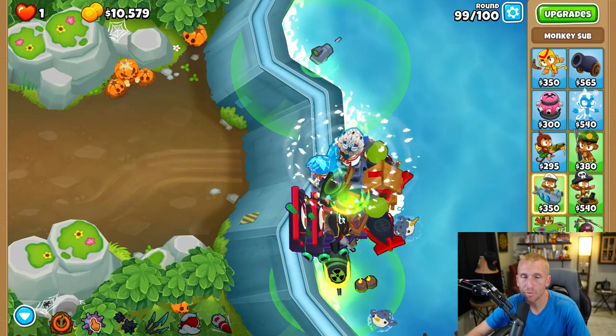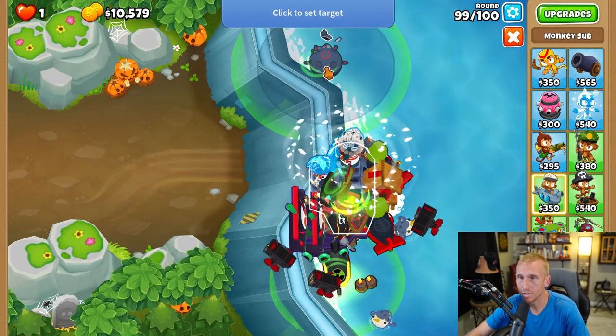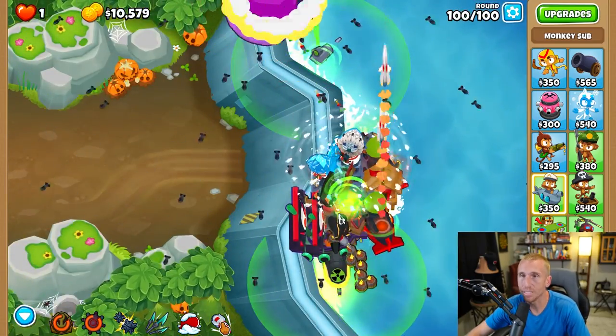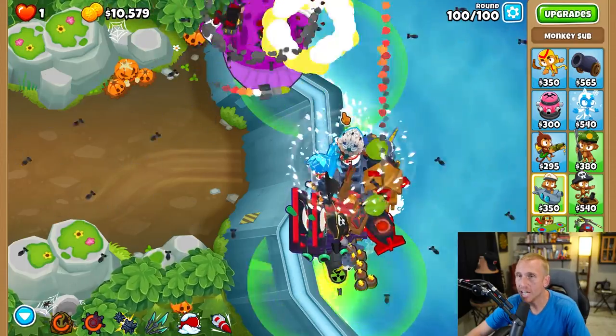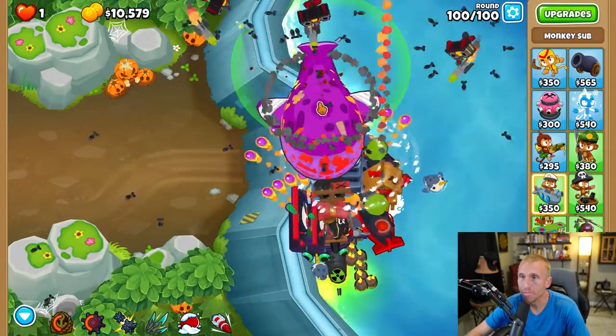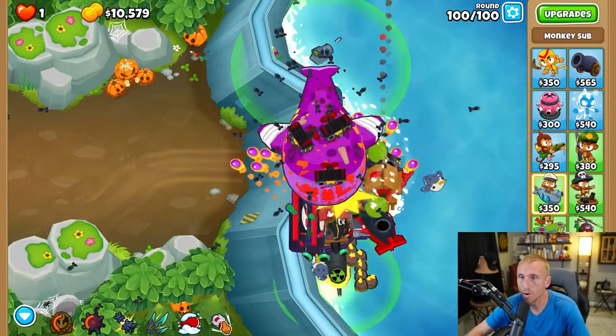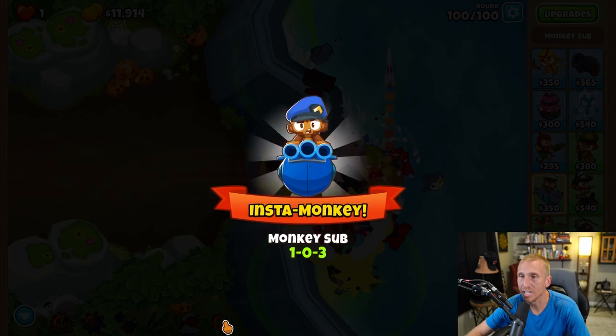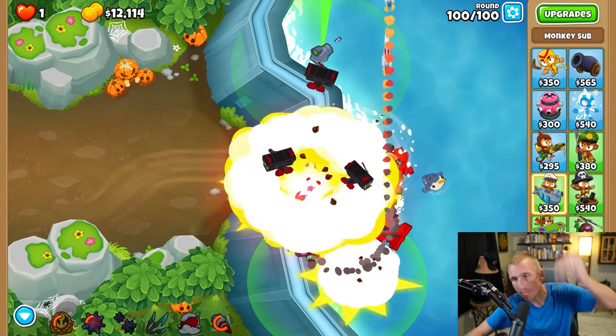Here's how to play round 100: take your Brickle bomb and place it right there, then hit one First Strike Capability. That back tail fin BAD is going to get a little bandaged up — let it get a bit farther down the line, and as soon as it makes that little bend, hit it again and it's going to one-shot it. Game over, done.